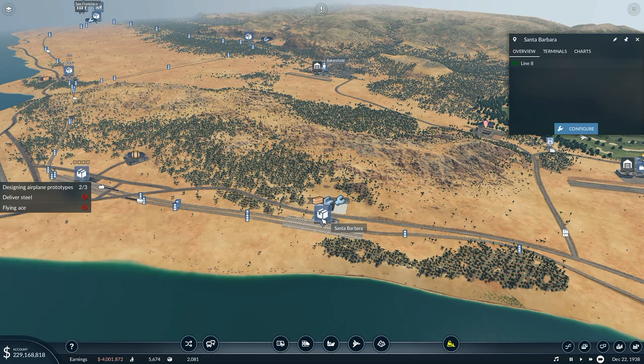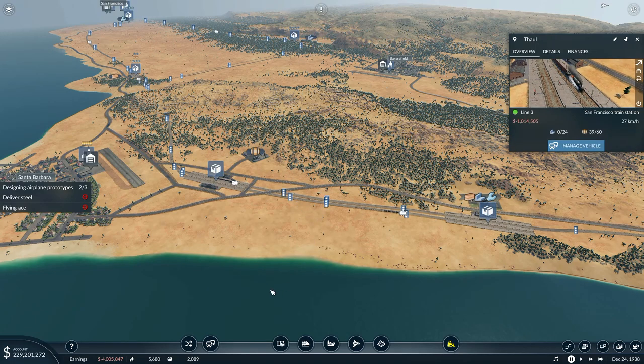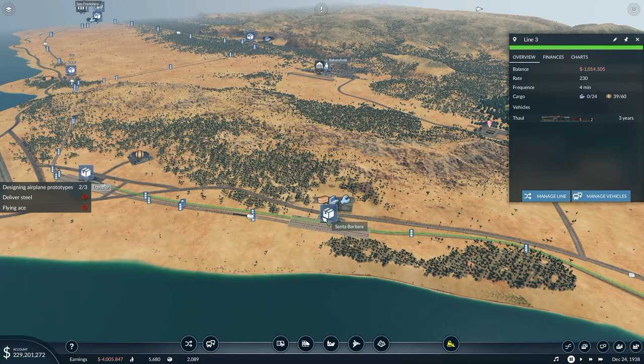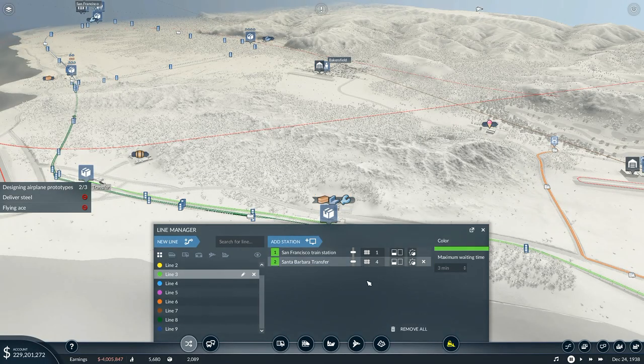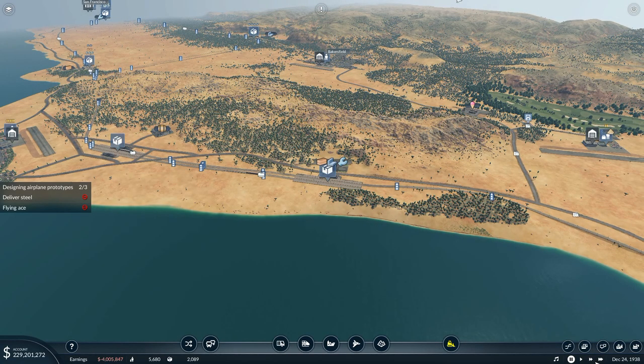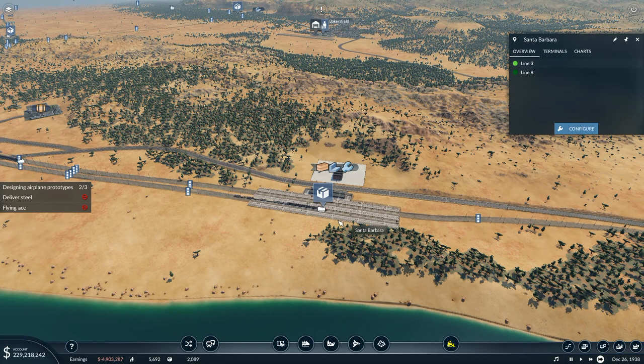He can take steel and he can take tools. So eventually I'm hoping that line will start swapping some things over — putting some steel and tools onto that line right there. True God Howard is going to bring in this line here, so we've got three of them running around there in a loop. Then we've got two trains running backwards and forwards on this track, and one train on this track. But that is why Thor is not stopping there — his line three isn't stopping at this one. So let's go to manage line, Santa Barbara transfer, add station there — the Santa Barbara station. That's all we need to do.